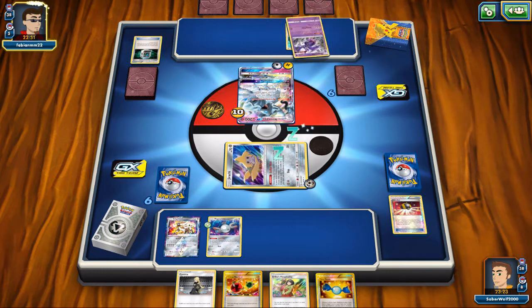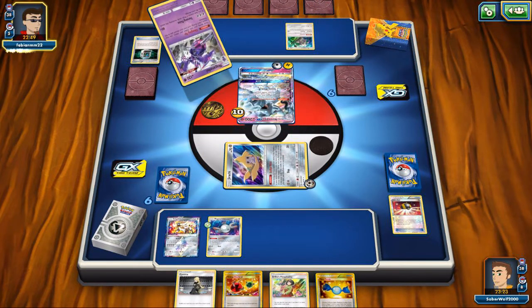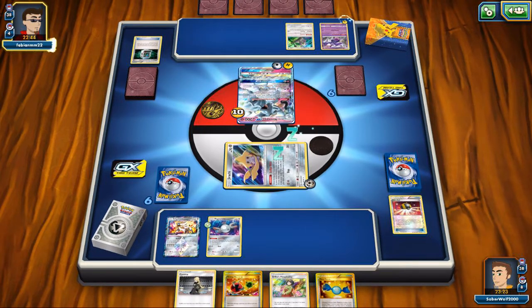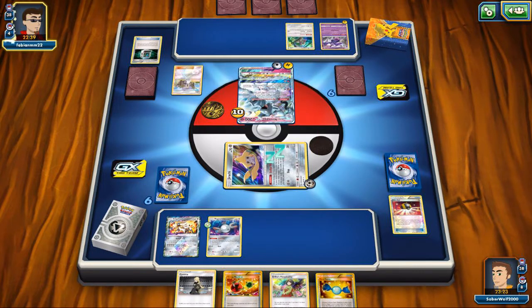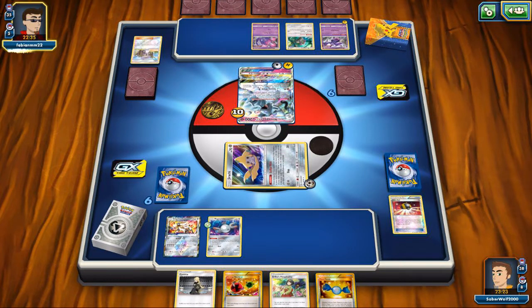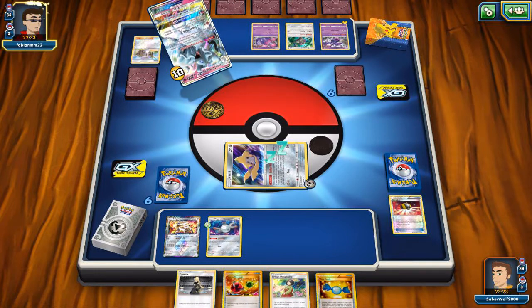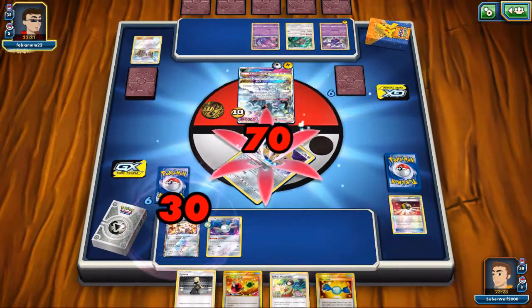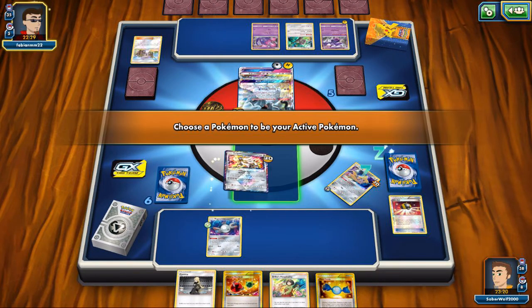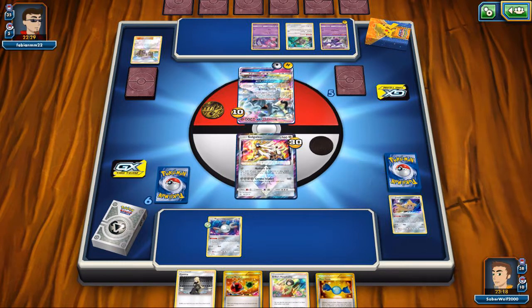Naganadel comes out, charging up. My opponent's gonna start doing that, and I know he has a Tapu Koko in hand too — he can instantly bring it down, attach the Lightning Energies and start attacking. But he goes with Lillie instead; he doesn't quite have enough Lightning Energies yet. He uses Snowy Wind — takes care of Jirachi and softens up Solgaleo as well. That's not cool.